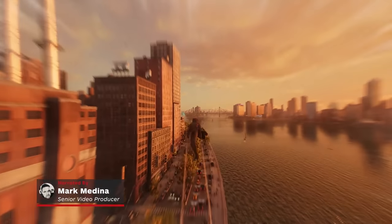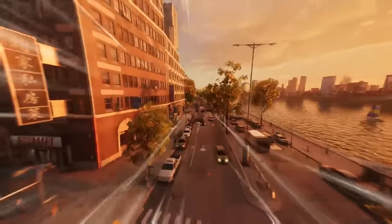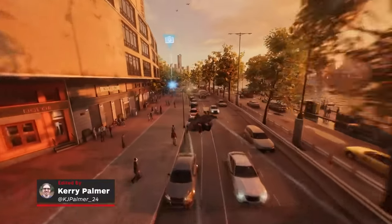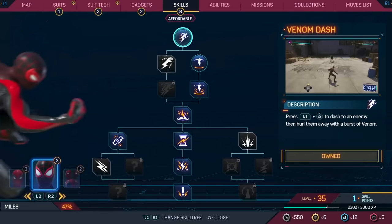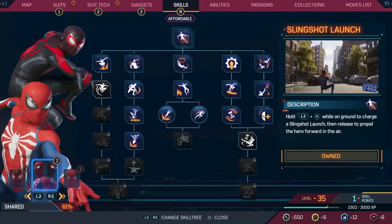Marvel's Spider-Man 2 comes with a host of new abilities, combat moves, traversal mechanics, and some neat new spider gadgets. All of these are improved by leveling up and putting points into one of three skill trees: the Spider-Man skill tree, the other Spider-Man skill tree, and a shared Spider-Men skill tree.